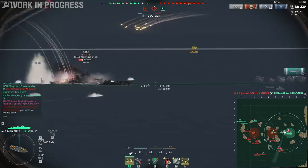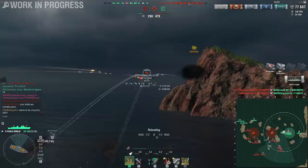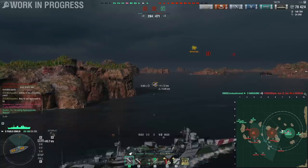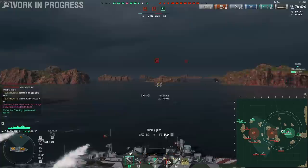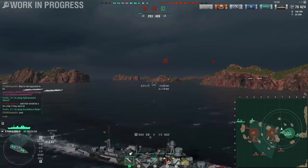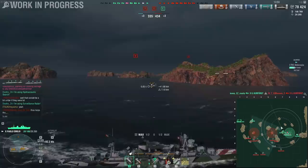Look at those nice six thou— wait, what? I got a citadel hit on the Kremlin with SAP. Somehow I got the citadel hit with SAP, which makes absolutely no sense, because the Kremlin should have very good armor and this SAP can have a maximum penetration of 37 millimeters. I'm pretty sure that is not enough to penetrate the citadel armor of a Kremlin — that must be a bug.